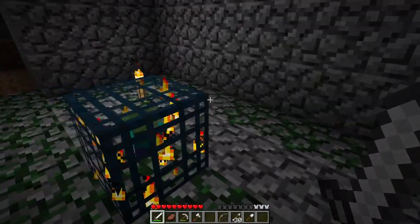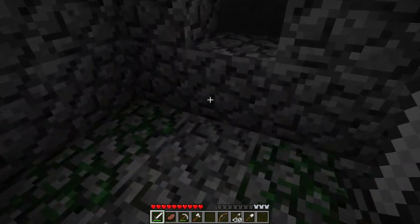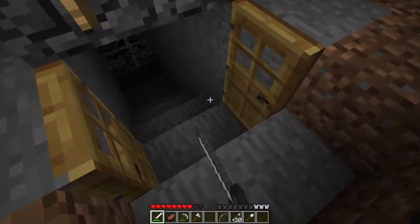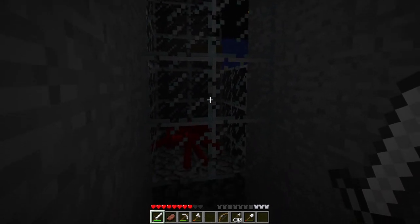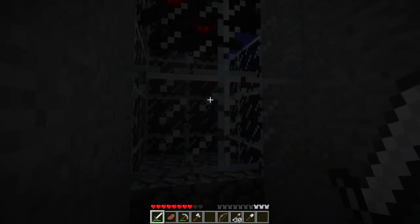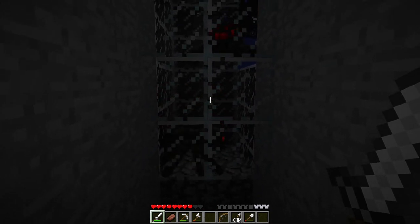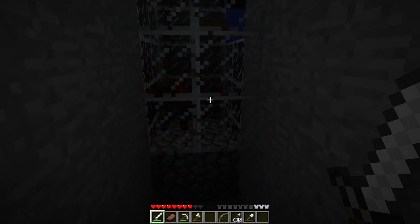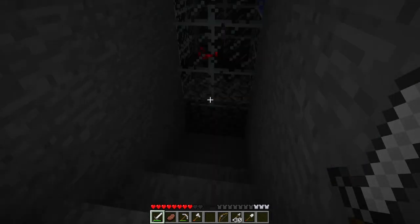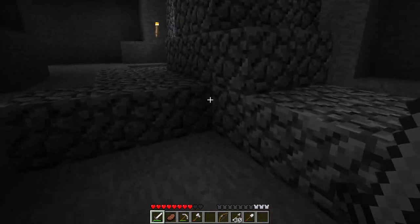I have not done anything to this spawner as of yet, but that will be one of the first things that we do in this episode. I have been playing around with this spawner, seeing what I can try to do to prevent these guys from floating up this way and getting stuck here. I have tried glass, and also, it's not working at all. I have tried putting buttons everywhere. The buttons also didn't work, which is very disappointing.